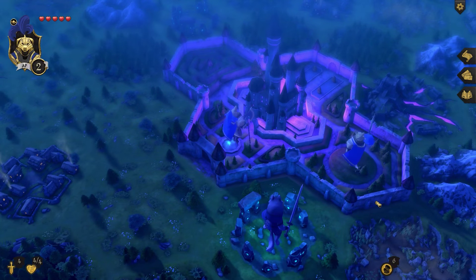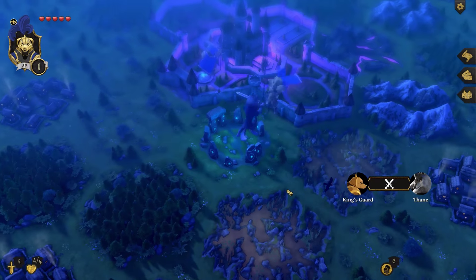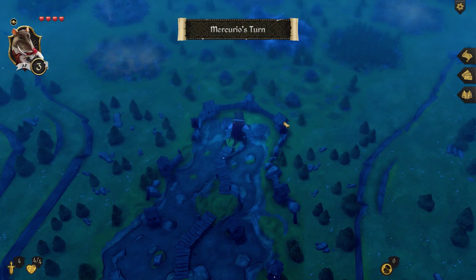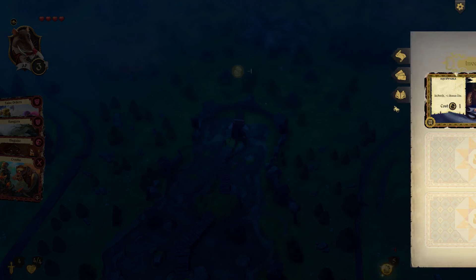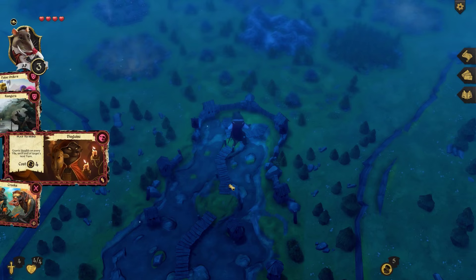Now we move on to the rat — probably my favorite character so far. This is showing off what just happened from a different character's perspective. Okay, Mercurio. This time is money. Remember to equip useful items that will help on your journey. The Adventurer's Kit gives plus one bonus die in perils. We also have a Disguise trickery card — these cards contain political plays, agents, traps, ruses, and more. This one grants stealth on every tile until end of target's next turn and costs four gold.